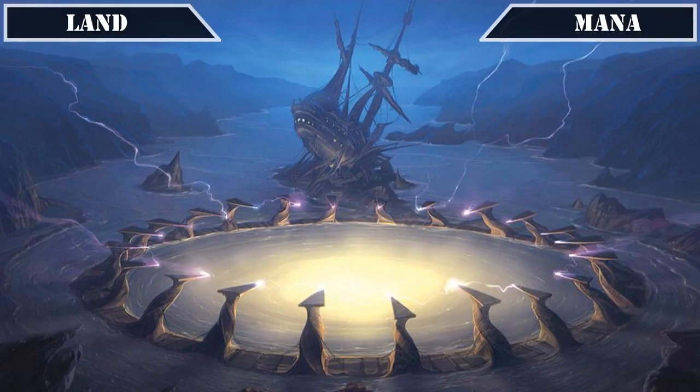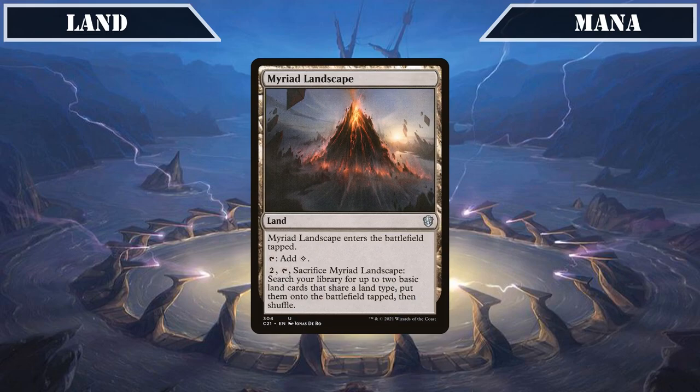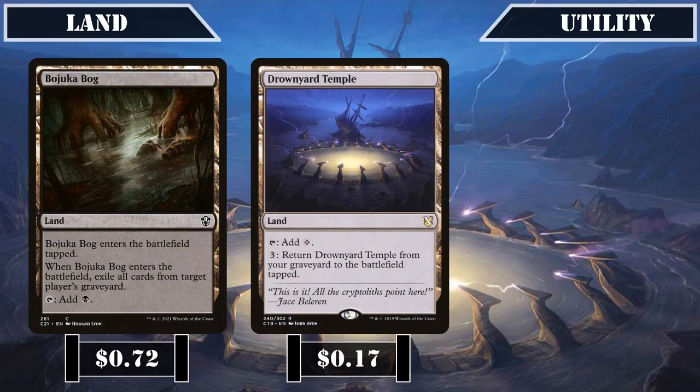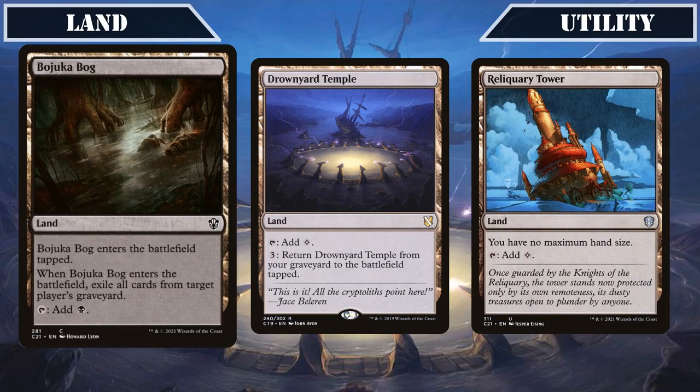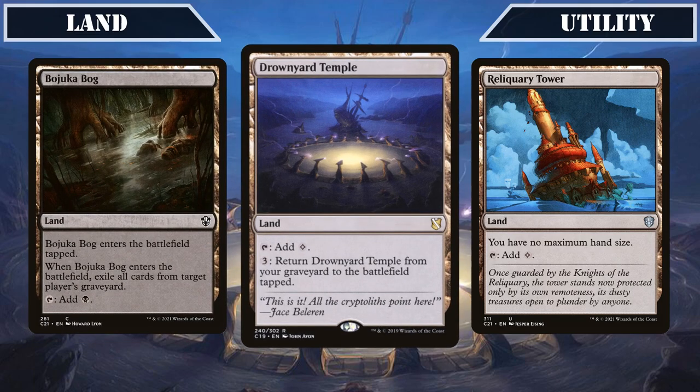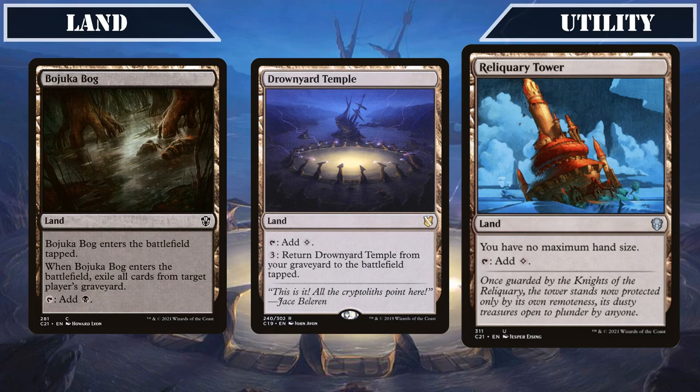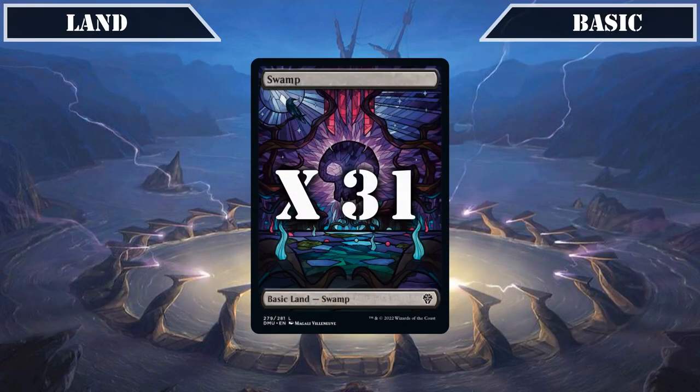For our land base, Myriad Landscape comes into play tapped, taps for colorless, and lets us pay 2, tap, and sack it to fetch 2 of the same basic land tapped. Bojuka Bog comes into play tapped, taps for black, and exiles target player's graveyard when it ETBs — decent graveyard hate from the land slot. Drownyard Temple taps for colorless and lets us pay 3 to return it from the graveyard to the battlefield tapped — an interesting land to sac with Braids we can get right back. Reliquary Tower taps for colorless and removes our maximum hand size limit. We're also running 31 swamps as our basics.